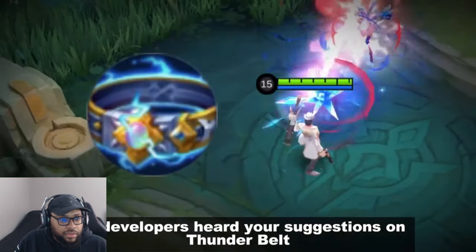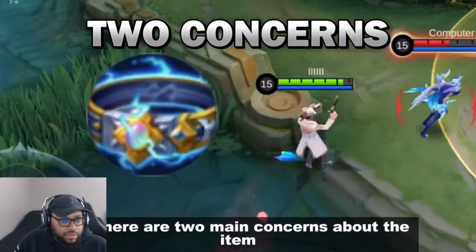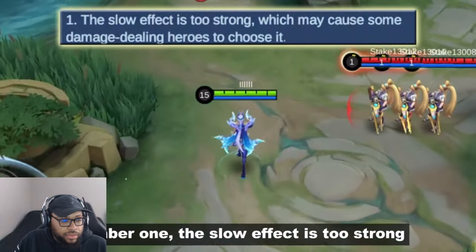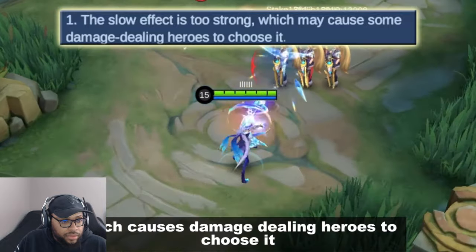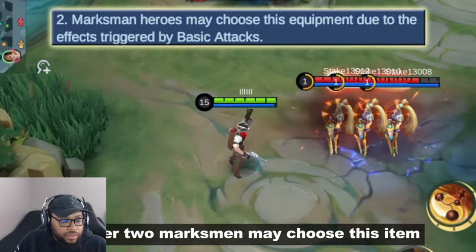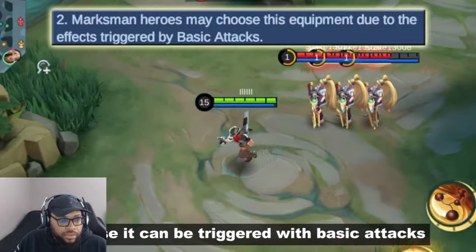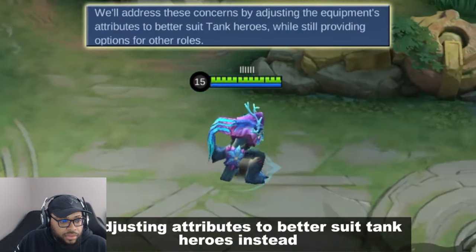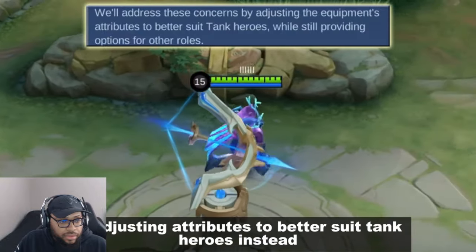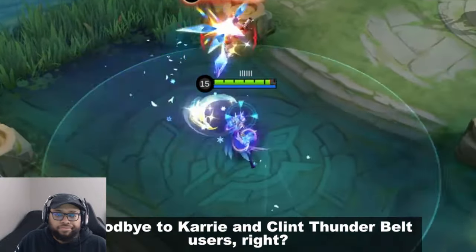Thunder Belt adjustments — the developers heard your suggestions. There are 2 main concerns: 1) The slow effect is too strong, causing damage-dealing heroes to choose it. 2) Marksmen may choose this item because it can be triggered with basic attacks. The developers will address these issues by adjusting attributes to better suit tank heroes instead — so goodbye to Keri and Clint Thunder Belt users.